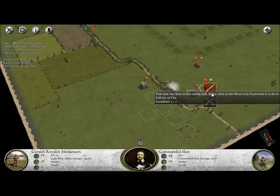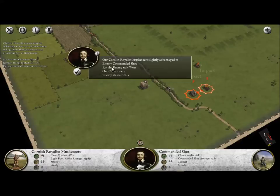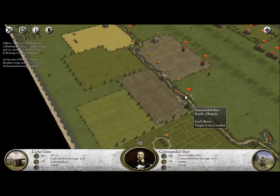They're facing away from us. Can we charge these guys? Yes, we can. Now, this is very risky - we only have 12% in our favor, and as you can see, the enemy unit actually won that charge. So we can't be doing that all the time; that can cause a lot of problems.